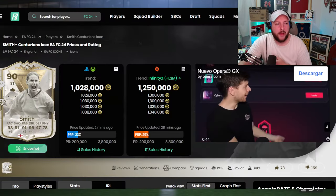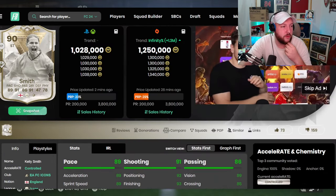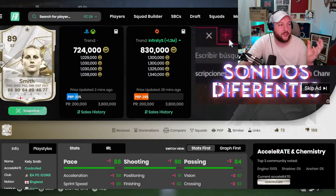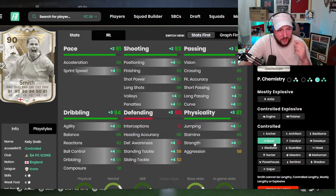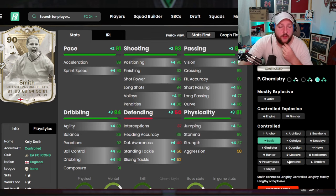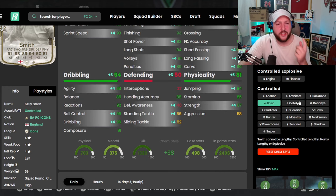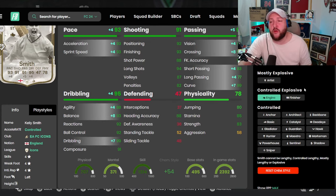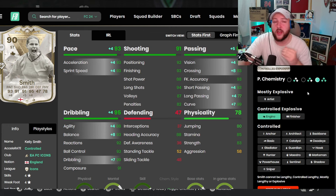Let's jump back over to Futbin - she's about a million coins at the moment. Comparing her with no chem style versus her normal card, she's only got plus ones and plus twos. She feels very similar to her base icon. There are many chem styles you can put on her - a basic makes her a 93 striker. The engine I use maximizes her left stick turning and puts her on controlled explosive, which means she goes into full speed and maintains it no matter how fast she's running, even when turning left or right.